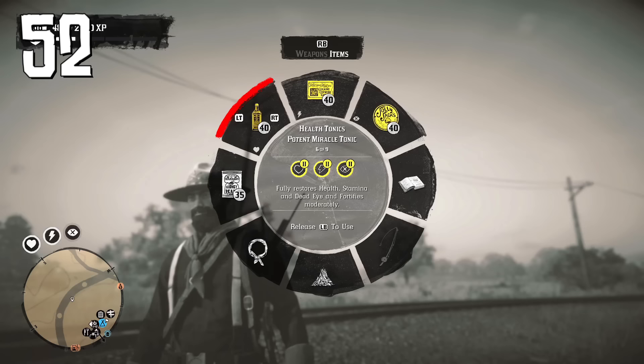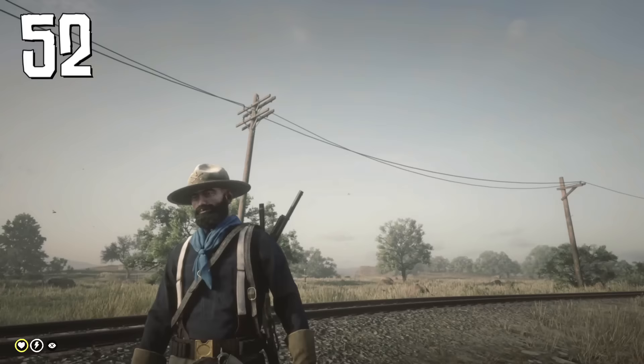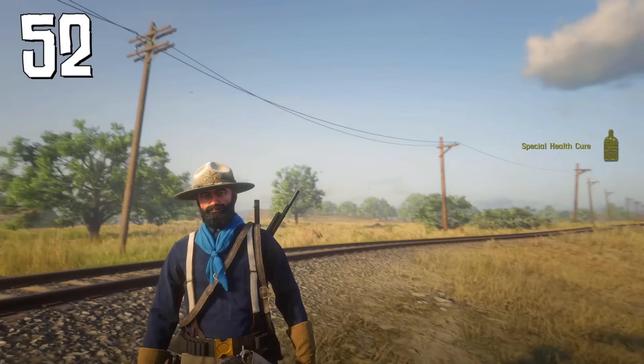You can buy herbs required to craft tonics from Madam Nazar if you have the collector role. Also buy the Special Health Cure pamphlet at the Fence as soon as you can — it's the best tonic in the game, gives a lot of health, and provides a huge advantage in PvP.